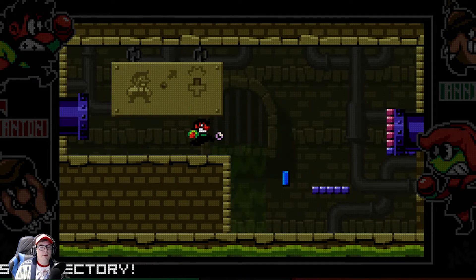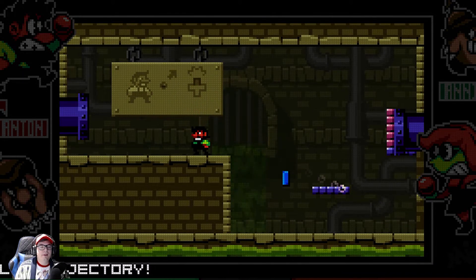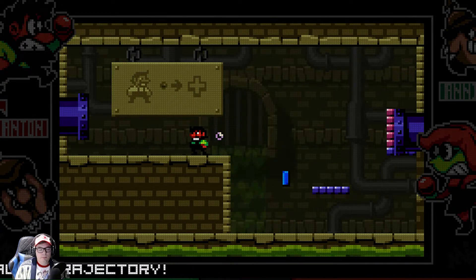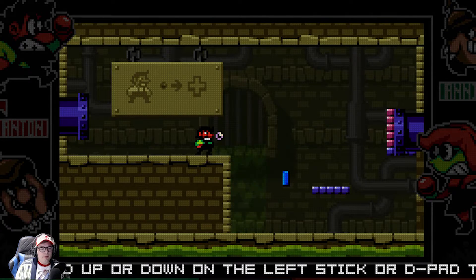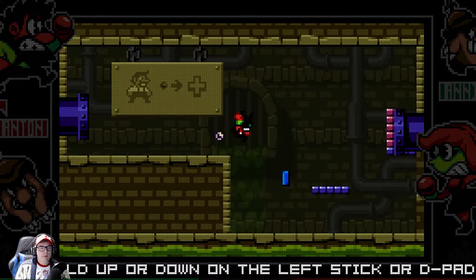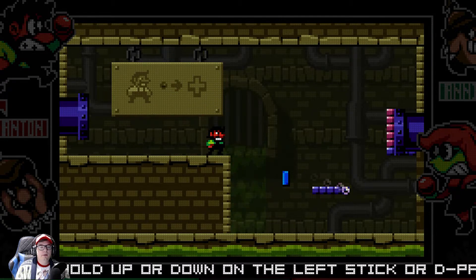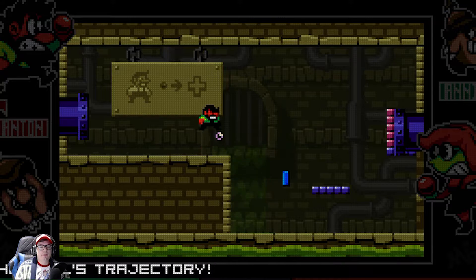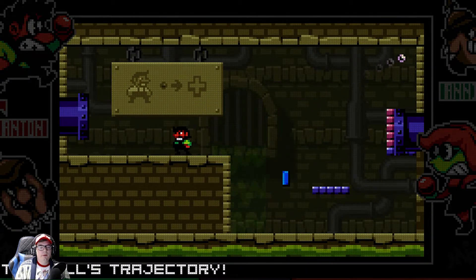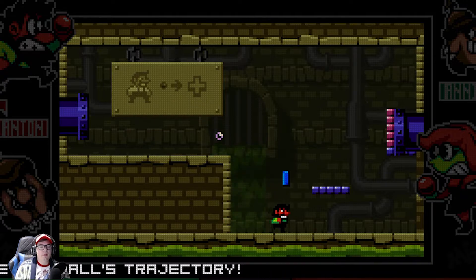I feel like we've got to get this thing right here. Oh, so close — so close again. We're getting so close. Hold up or down on the left stick to change the trajectory. Is my guy getting redder or was his face always that red? Come on dude, you got this. What if I hit the ball twice? Is that a thing? Can I hit the ball twice?